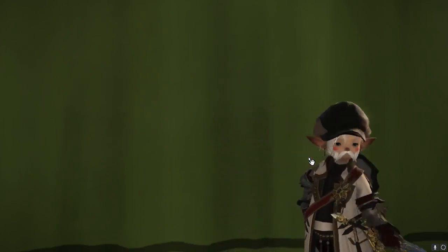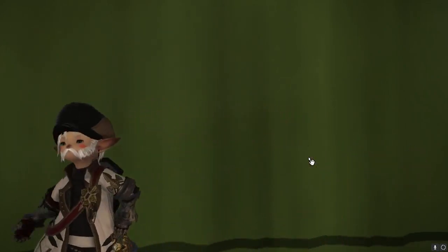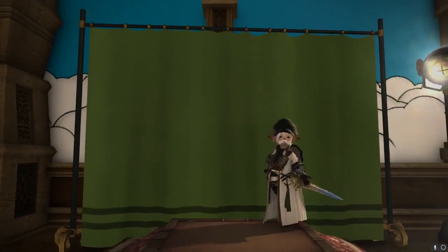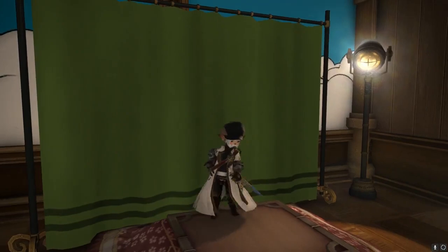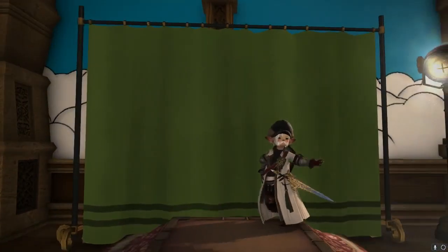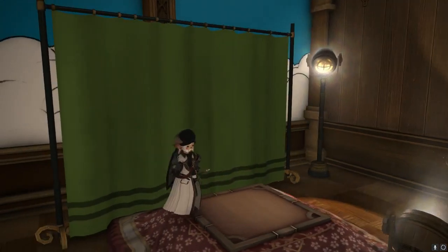There's two ways to get a green screen in this game. One is relatively easy and the other is kind of complicated. The easy one is to buy this furniture item and dye it to an unnatural color like either a bright green or a bright blue, and then film in front of that with something to stand on so you don't get those stripes.